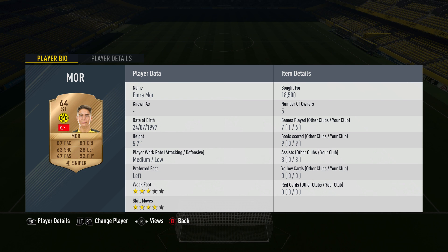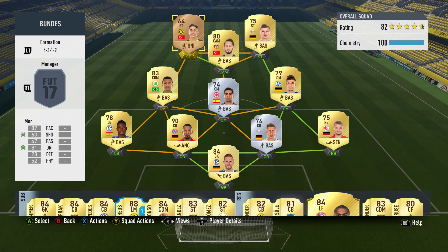We're going to be taking a look at a bronze Dortmund striker who goes by the name of Emre Moore. The Turkish attacker who plays in the Bundesliga has actually got a 64 rated item with 87 pace, 81 dribbling and 63 shooting. He is 5 foot 7 with medium low work rates, left footed with a 3 star weak foot and a nice 4 star skill moves. This was a highly requested player review because people have pointed out that Emre Moore is a bit of a gem on the game.